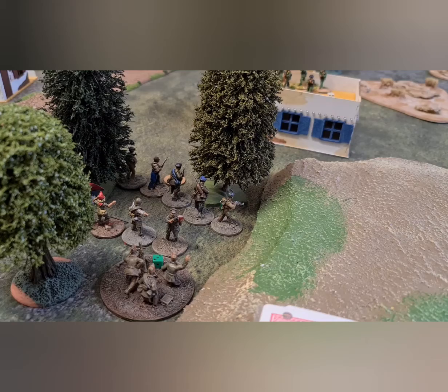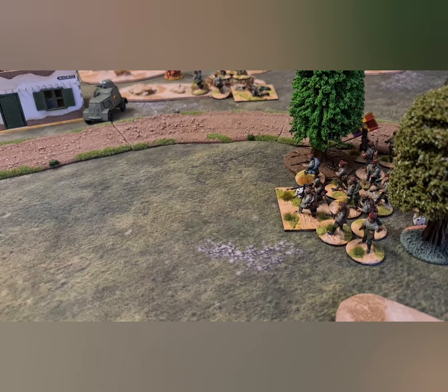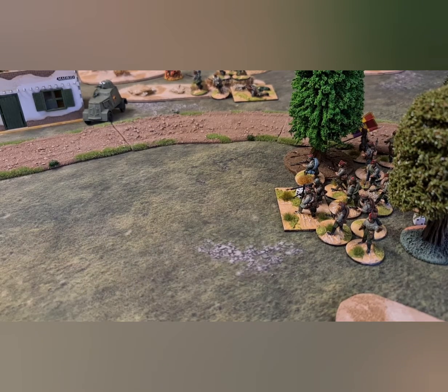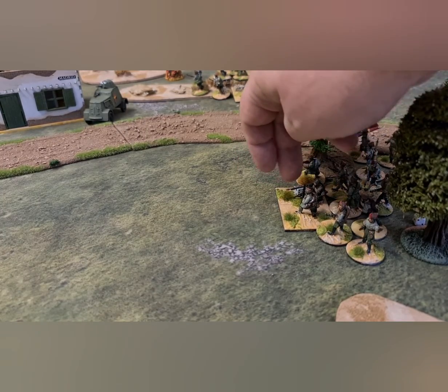The next significant card is the Nationalist HMG, which hasn't fired yet. With ranges doubled we're at 34 inches effective — still under half range of 75 for an HMG, which is not good for the Republicans. The HMG gets six dice, it's a shoot-five against cover-three, firing under half range so twos to hit — and it misses. The HMG drops down to a four and has fired this turn.